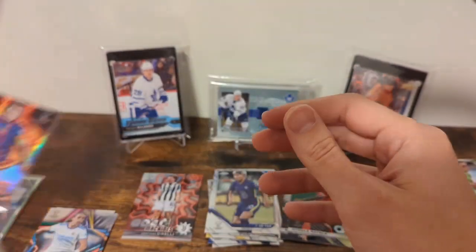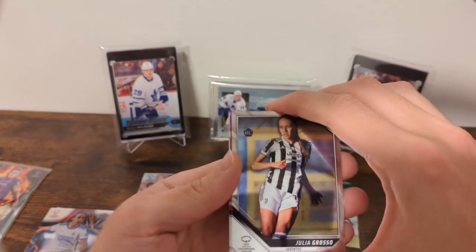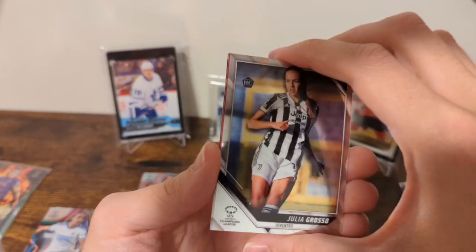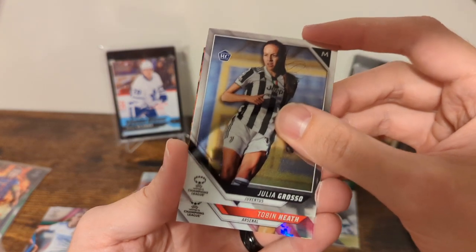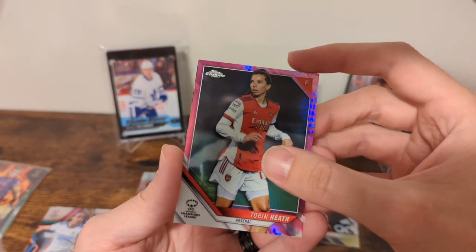They are very cool looking, definitely going to say that. We've got the pink and the fierce. We've got a Lyneth Berenstain, a Julia Grosso. The pink is Arsenal — it's Tobin Heath. That's my second Tobin Heath numbered card. Womp womp.